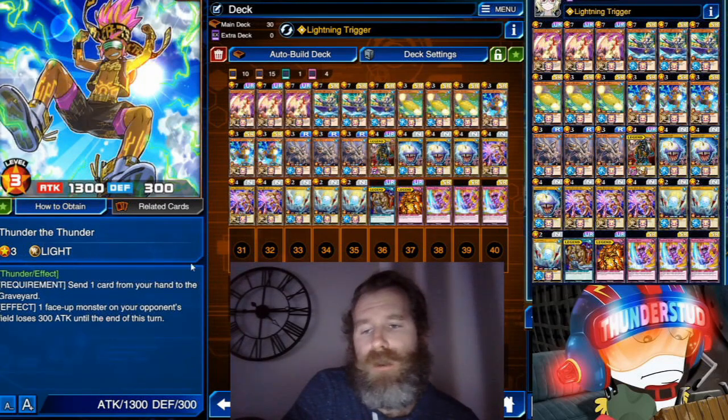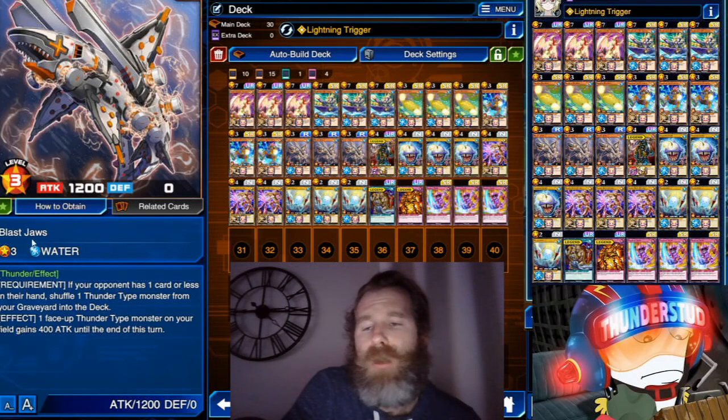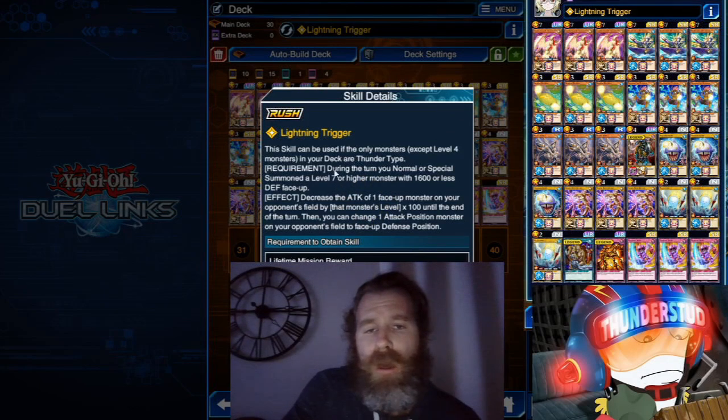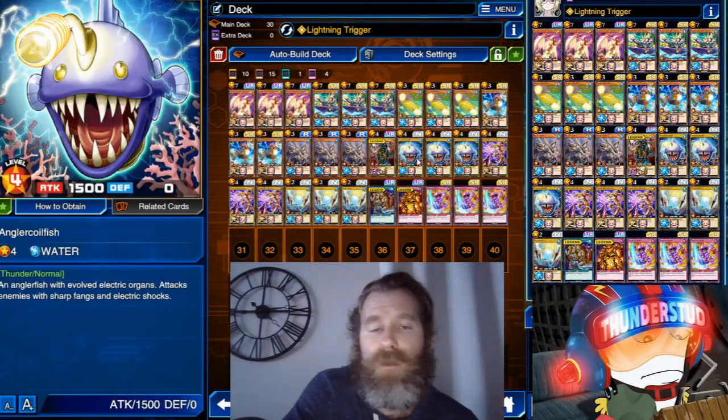Of course Thunder the Thunder: send one card from your hand, opponent loses 300 — pretty good. New Blast Jaws: if your opponent has one or less cards, Thunder type gains 400. Force Raider works with the skill Lightning Trigger. It's not a very restrictive skill — only if the deck's monsters are level four or lower, everything else has to be Thunder type. Force Raider is 1900 level four, very good.